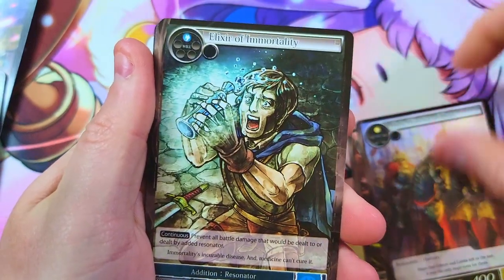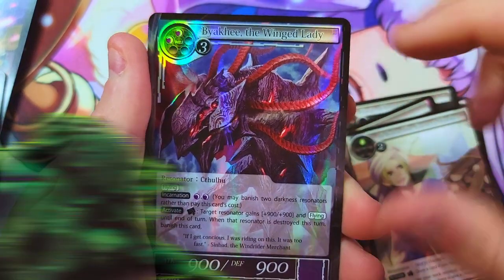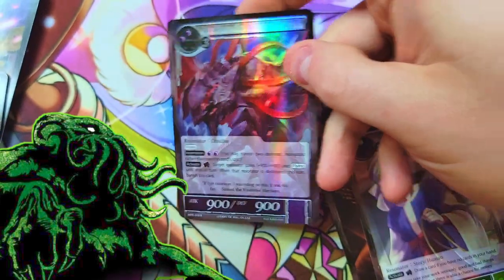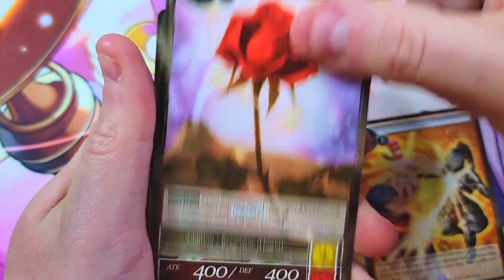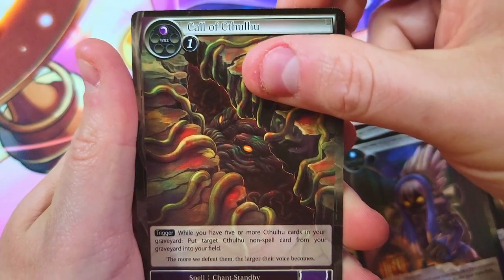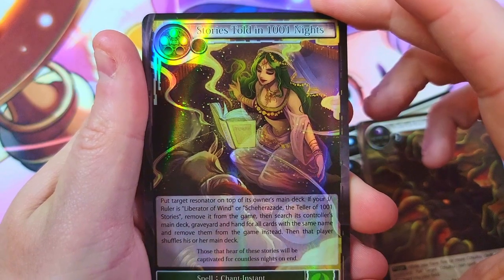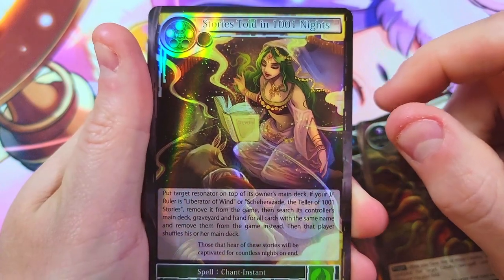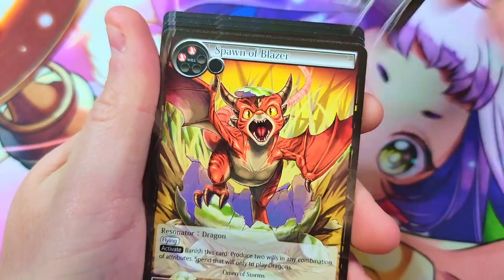We've seen enough repeats — nothing super bonkers yet. We've got the Winged Lady as our rare foil — cool Lovecraft card. Next: Arcade of Light, Total Eclipse, Joyful Bird Catcher, Call of Cthulhu, and then Stories Told in a Thousand and One Nights. I really like the artwork on this one — it feels like old school Magic. It's a nice card to look at, not worth anything but it's great.